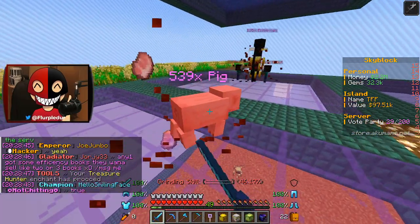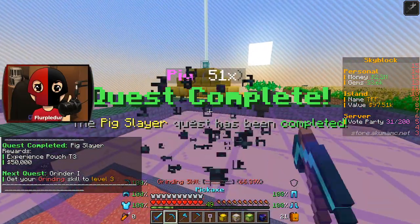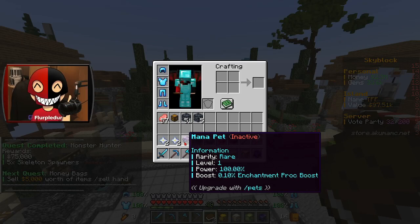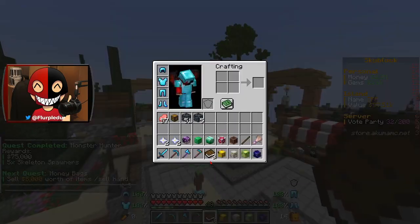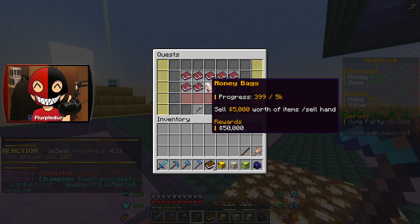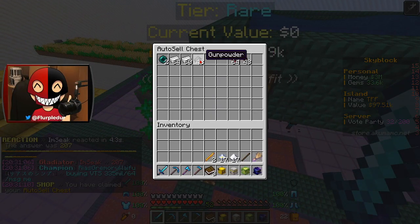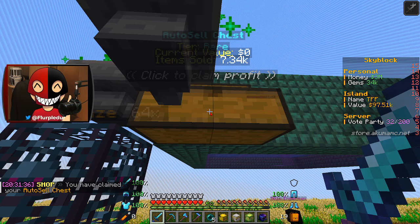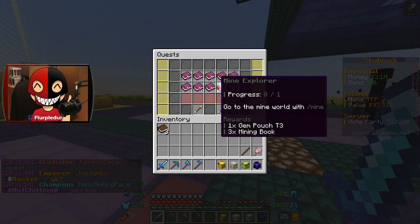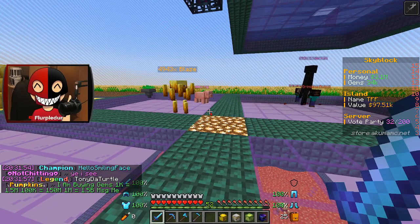I have to kill a bunch of these guys, and then I'm going to do a total of 500 grinding actions — I'll probably just kill blazes for it. Oh, that's done already! We need to sell 5,000 worth of things, mine 100 ores, sell ores, unlock the iron mine, a bunch of stuff, which I'm going to go ahead and do.